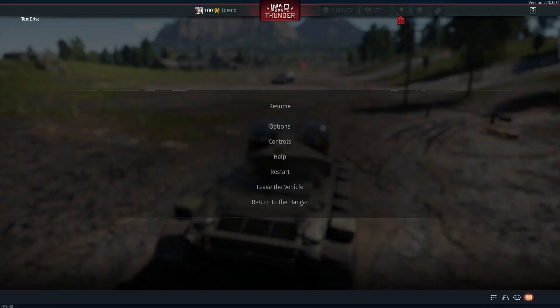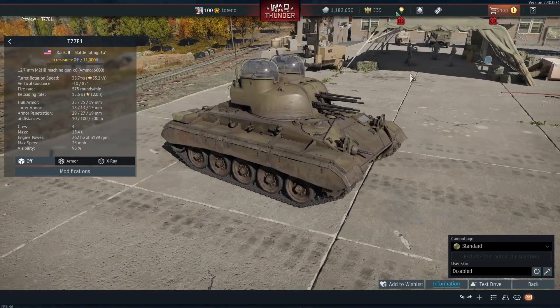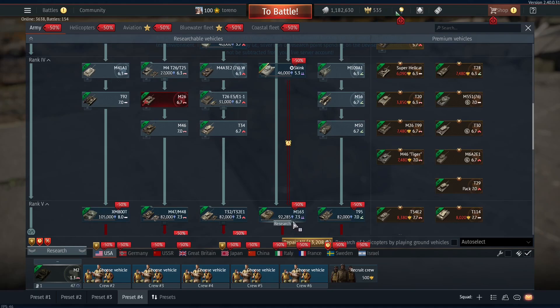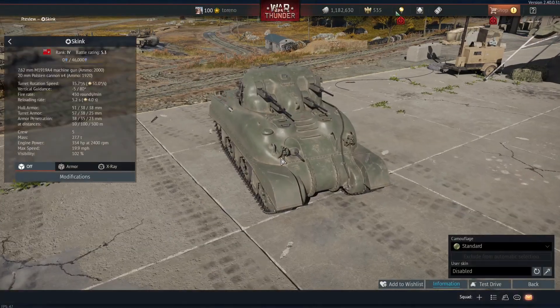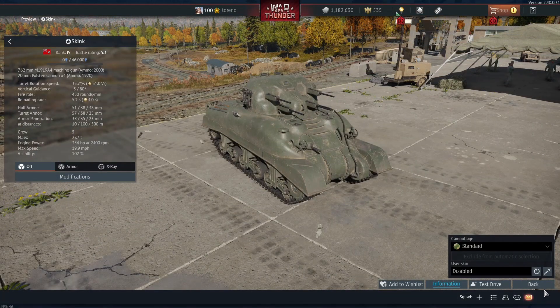So we're just going to quickly return to the hangar. And so that is the T-77E1. I must say, this is a vast improvement to America's anti-air capabilities. It's a bit of a shame that it's at rank two, because one of the problems with the M19 and M42 was that you couldn't effectively research rank five vehicles with them. Of course, America has been given the Skink, so you can research with that, but at least we have got an option at tier four.